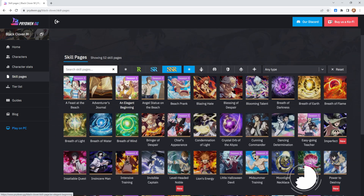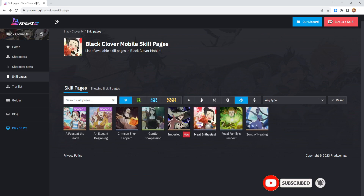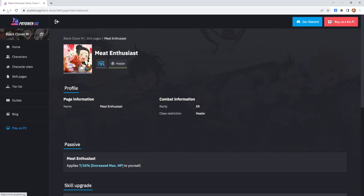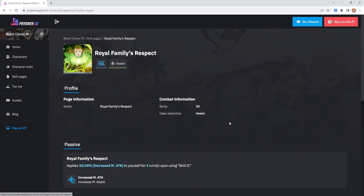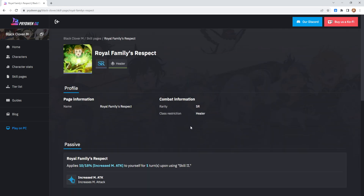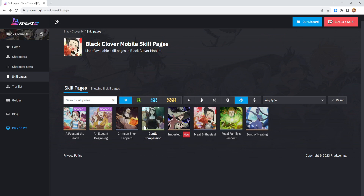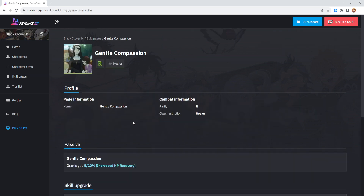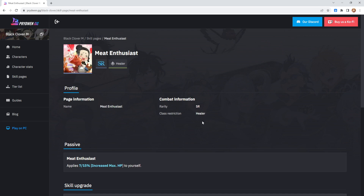Out of the SSRs it would genuinely be Mimosa's skill page, Breath of the Wind, or Moonlight Necklace. When it comes to SRs for healers — Charmy applies 7-15% increased max HP to yourself. I've actually got that currently on my global one. Charmy is going to be one of the better SR options honestly. There's also a Mimosa SR that gives increased magic attack to yourself for one turn upon using skill 2, but I personally wouldn't use it nor recommend it. The way I build my healers is I want them to tank, eat hits, and survive.